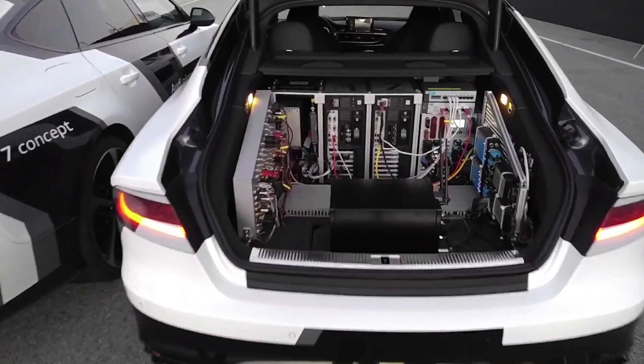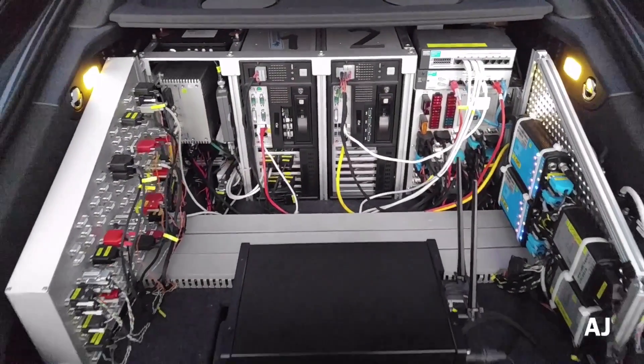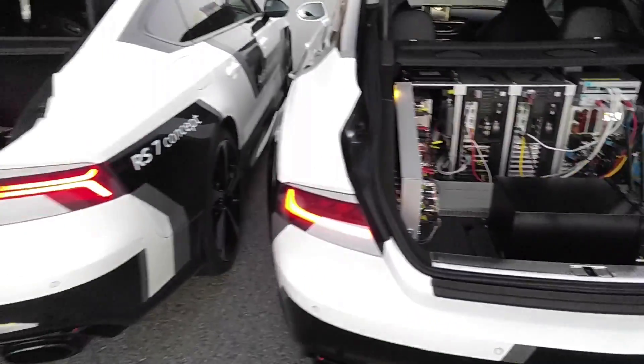Before ending the video, check out all the components that are required just to get the autonomous system through a lap all by itself. Now look at Robbie's trunk — there's hardly anything in there at all.